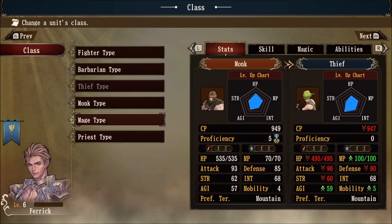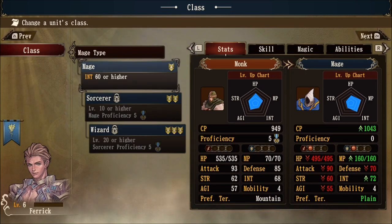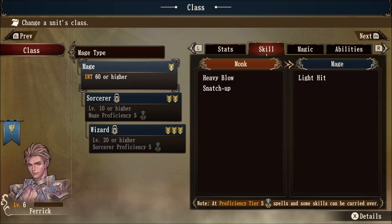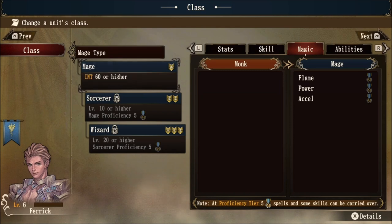I'm going to pick mage type for this example. Before we commit, notice that we can see the changes in stats on the left versus the right when going from monk to mage. Farrick's intelligence will increase, the MP will increase, and the combat power will increase. A bunch of other stats are decreasing in red, but do not let this discourage you from using cross-classing. On the top right corner we have tabs for stats, skill, magic, and abilities. If we tab over to magic, notice that we have mastery icons next to flame, power, and acceleration on the mage class. This means that if you get five proficiency levels with a mage, you can carry these spells over to any other class.